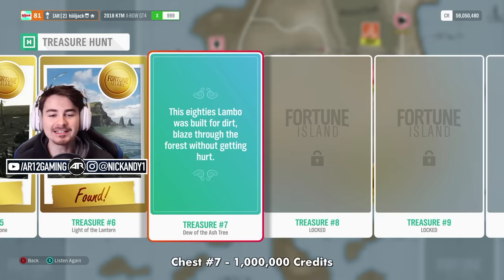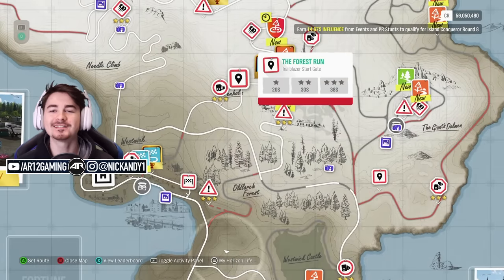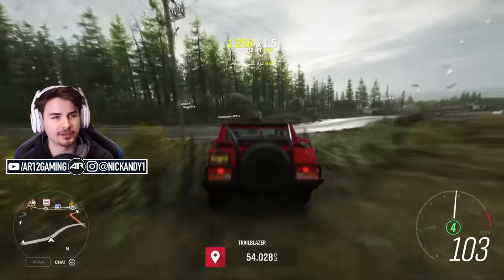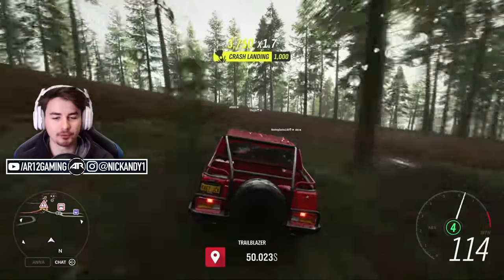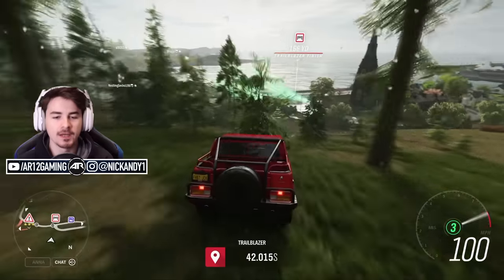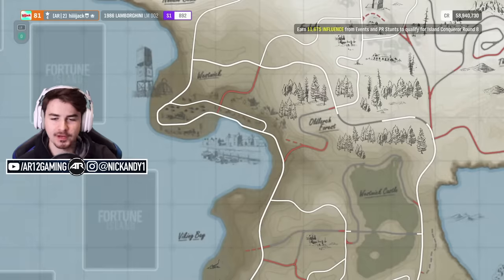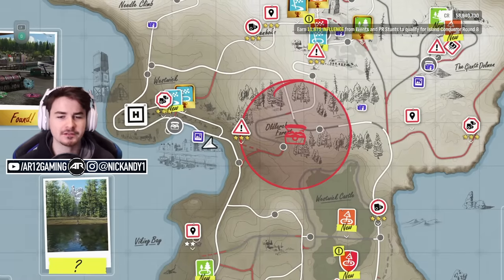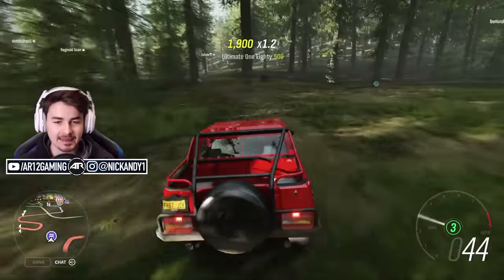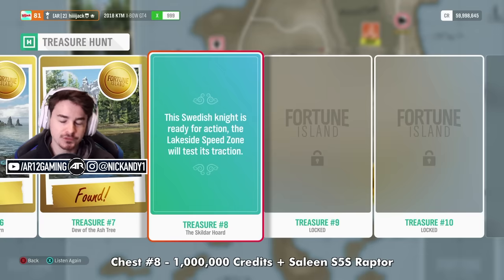Chest number 7's riddle: "This 80s Lambo was built for dirt, blazed through the forest without getting hurt." You need to take the Lamborghini LM002 (also known as the Lamborghini Slam Tank) through the trailblazer PR stunt — just rip it through the forest as quickly as possible. You don't need to achieve any certain speed; you can knock the trees and do whatever. Once through, you've solved the riddle. The chest is right behind the old forest, right behind that hairpin. It's probably one of the harder chests to find — look around in the forest area.